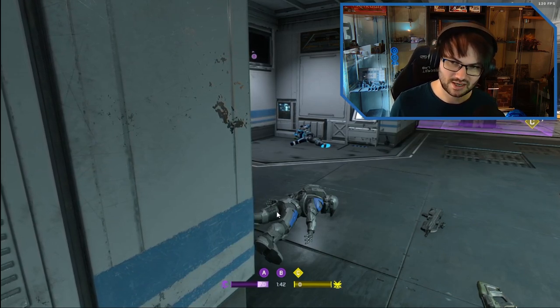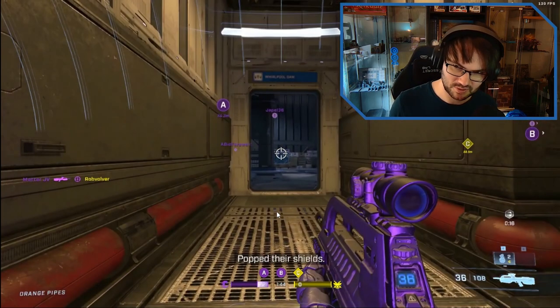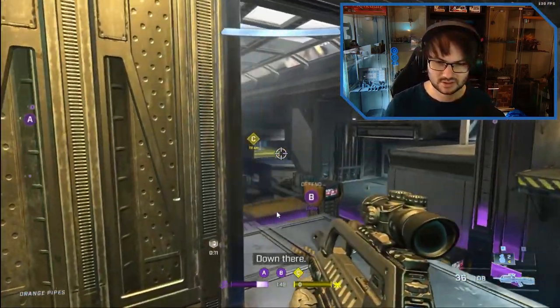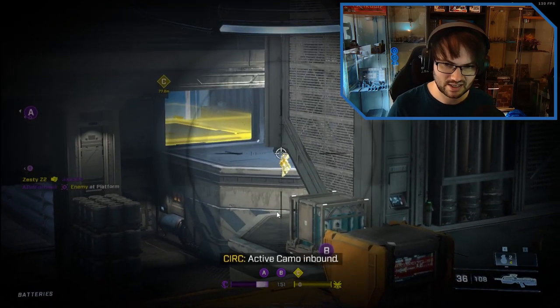If you're platinum or diamond you really want to start thinking about how many people are on the map and how that affects what you can and cannot do. This player is spending a lot of time up in the attic area, definitely tracking cover across to control and forcing the enemy team to just spawn in C.